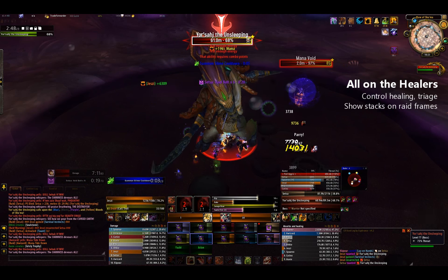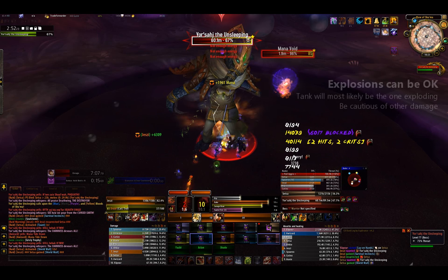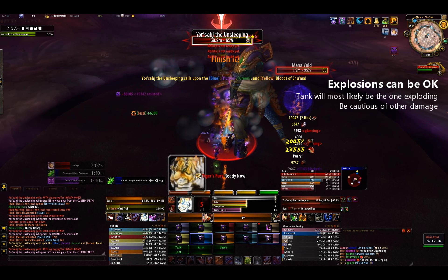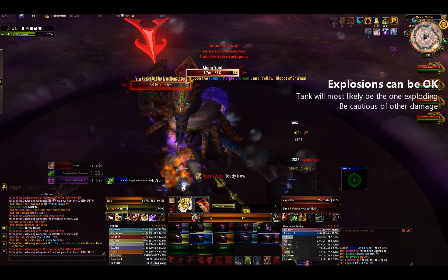Your healers will need to control their healing and be very careful about healing choices, as Deep Corruption can quickly wipe a raid. Your healers will need to be able to see stacks on players on their raid frames. During Deep Corruption, your tank may or may not explode — you will be able to control this and it will depend on the other oozes that are active. A raid can definitely survive a Deep Corruption explosion, but this will leave them low and susceptible to other damage.